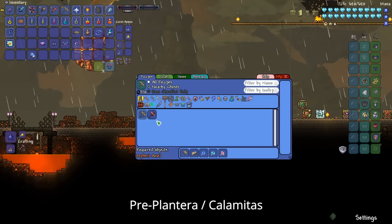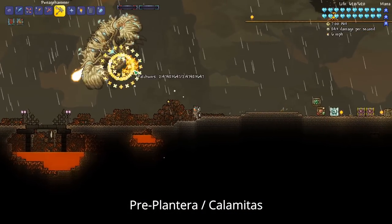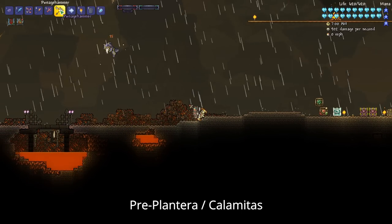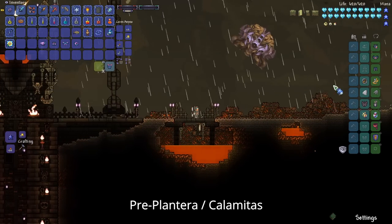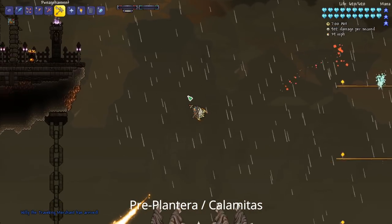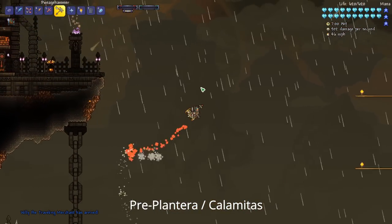Once you defeat the three Mechanical Bosses, you can also upgrade your Pwn Hammer to the Pwnage Hammer, which is pretty powerful and fun to use — it can do really well against Calamitous and Plantera. The last thing I wanted to mention is the Moab, which is actually a really powerful wing — it gives you a ton of mobility and was quite helpful when I was fighting the Plaguebringer Goliath in the Rogue playthrough.